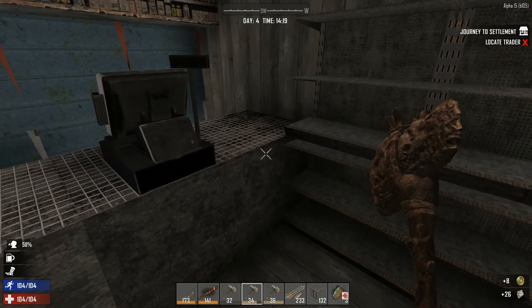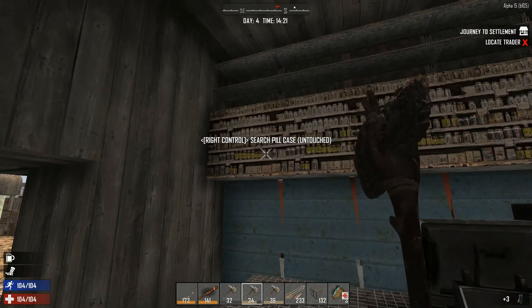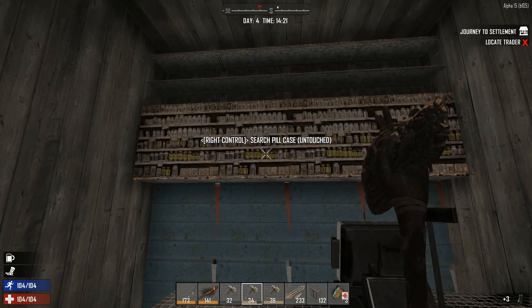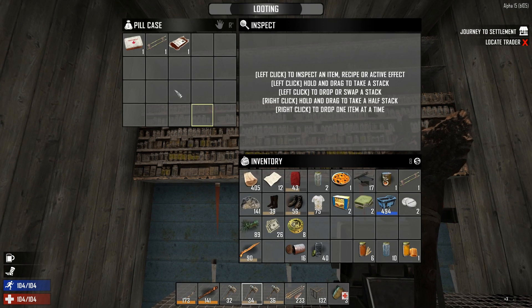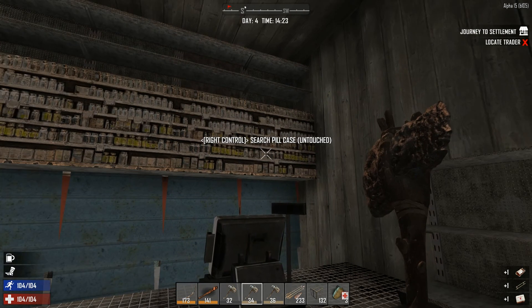I need to check the supply crate — maybe I'll get something, some med kits and stuff. Very important for the first aid kit. A med kit — first aid kit! Nice, awesome.